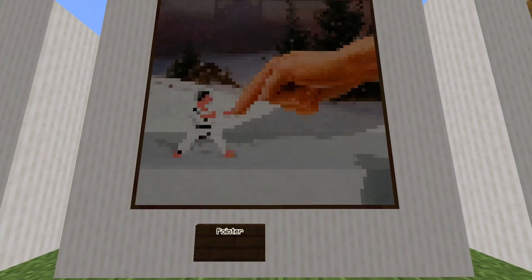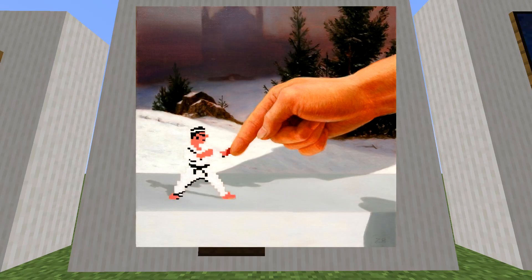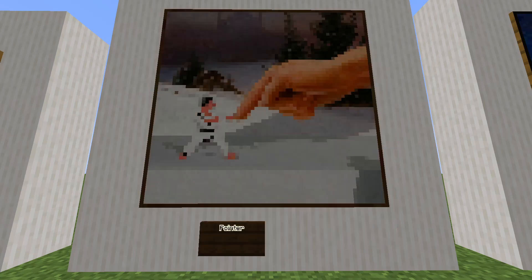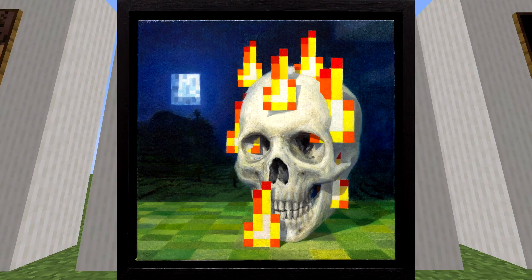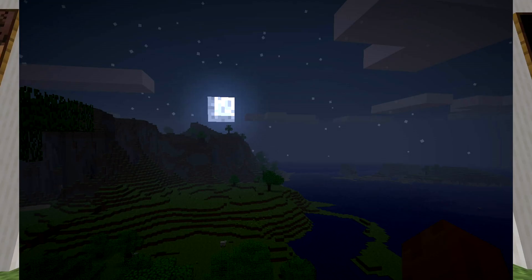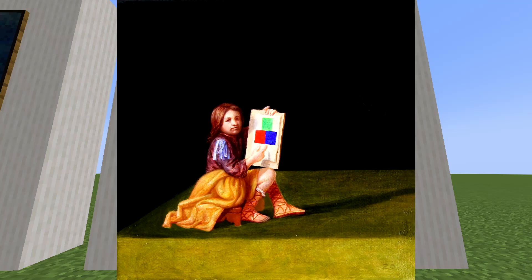Moving on to the three big boys at 64x64 pixels, we have the Pointer. I can see the same karate fighter from the Fighters painting and a hand pointing at the fighter. It's a painting of the main character of International Karate in a fighting stance touching a large hand — it could also be interpreted as a play on Michelangelo's famous painting The Creation of Adam. Next is Skull on Fire, which has to be my favorite painting: it's a skull on pixelated fire with a moon in a clear night sky in the background, based on a Minecraft screenshot with a 3D skull added on top. Finally, we have Pixin, a painting of a girl pointing to a pig on a canvas. In the original RGB version, the canvas shows red, green, and blue blocks representing the three colors of the RGB color model used by computer displays. It is based on 'The Artist's Studio' by Jacob van Oost.